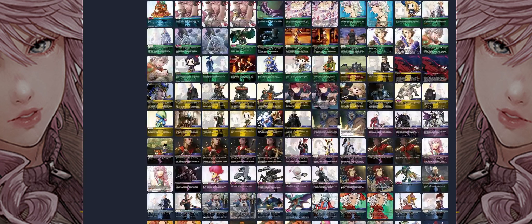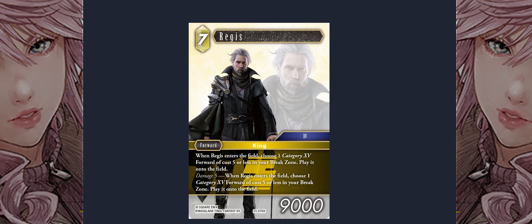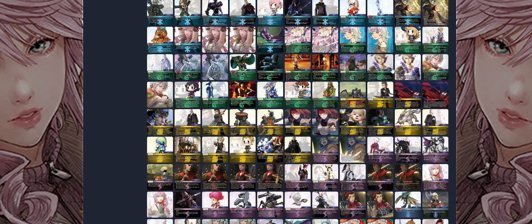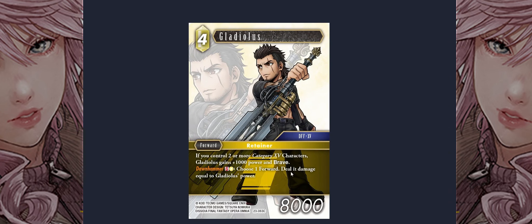The other big one for me is Rydia, but since we're going to cover Limit Breaks anyway, my honorable mentions are definitely Regis. It's kind of fun — enters: choose a Category XV forward of cost five or less in your Break Zone and play it onto the field, and when at damage five when he enters choose another forward — so two forwards at damage five is interesting. He's a four-drop; you get a Category XV character back from your breaks and one back to your hand. That's a solid card, good EX Burst in a XV deck obviously — you have Kingsglaive, you have the boys. Overall these guys aren't bad; we got the Prompto, the Gladio, and he's better now that there's a whole package.